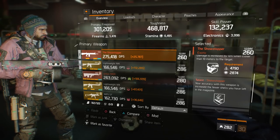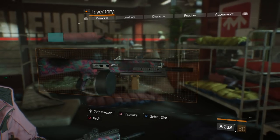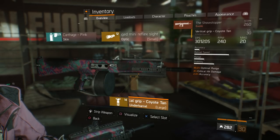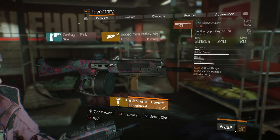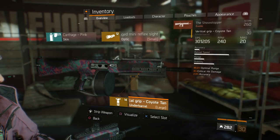For the mods on the Showstopper, on the optics I'm running critical hit chance, critical hit damage, and headshot damage. And then an under barrel with optimal range, critical hit damage, and accuracy. I prefer the under barrel with optimal range, critical hit damage, and accuracy so my shotgun hits better at longer distances.